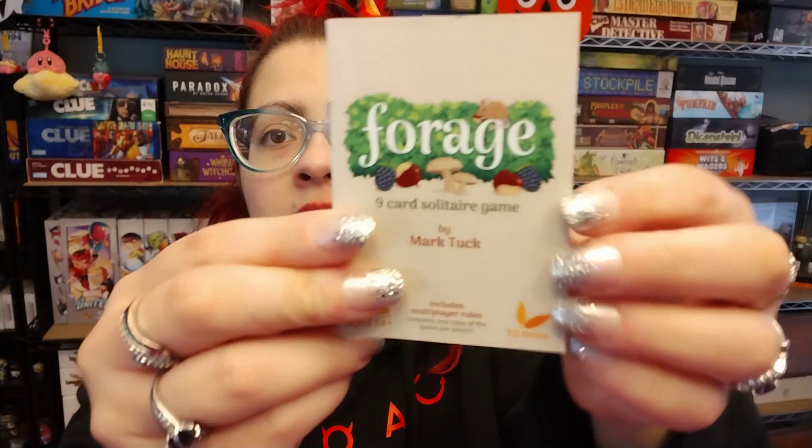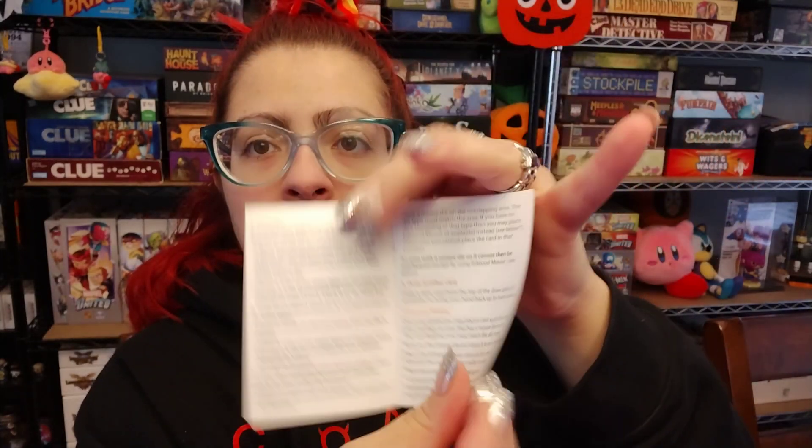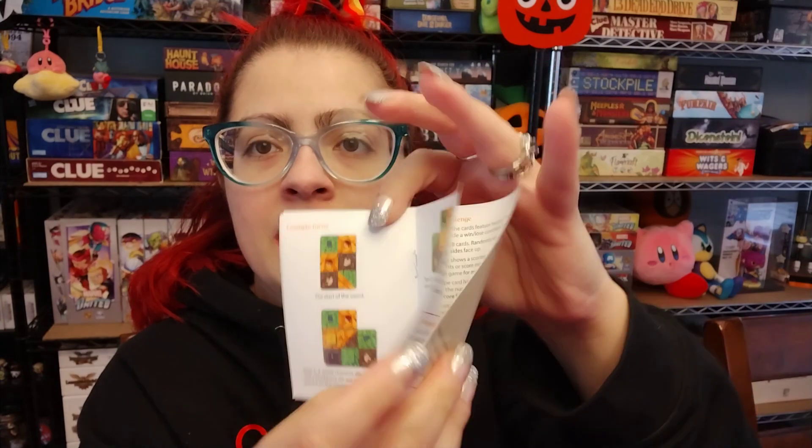Then we have our rule book. We'll flip through that. Obviously it's a small box and not too many pages. A lot of text on the first couple pages there, but then some examples as well, and then some scoring, and it looks like maybe some variant rules as well.